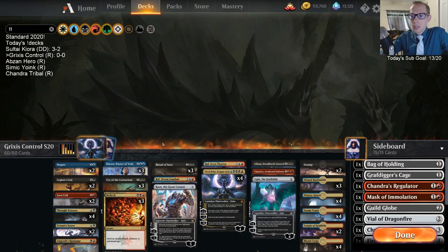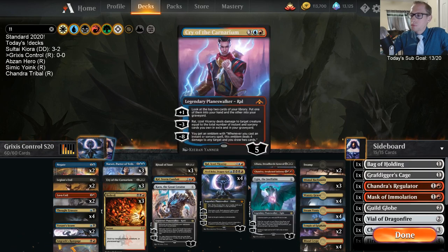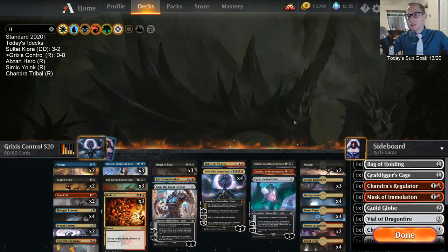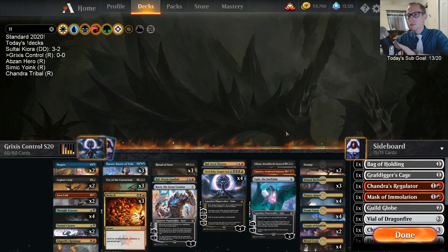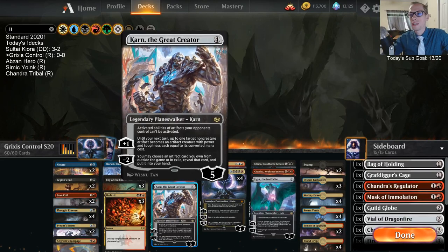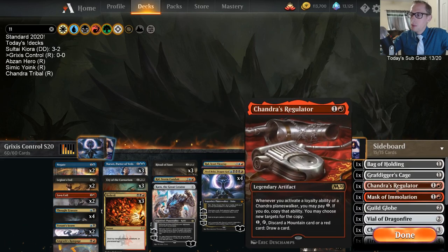I'm not going with any creatures — no Kefnet. I want to go creature-less to just blank opponent's creature removal. We do have Ugin that can make creatures, and Karn can grab creatures from the sideboard as well. I wanted to try Karn in best-of-one because having access to a sideboard where other people don't is pretty nice, and you get to Demonic Tutor through 15 cards.